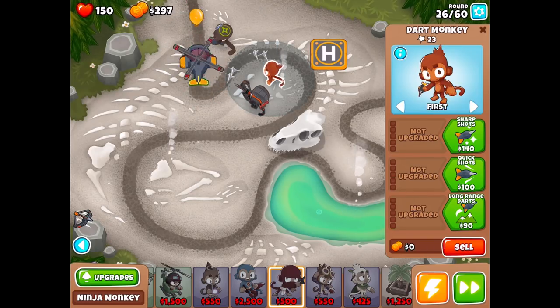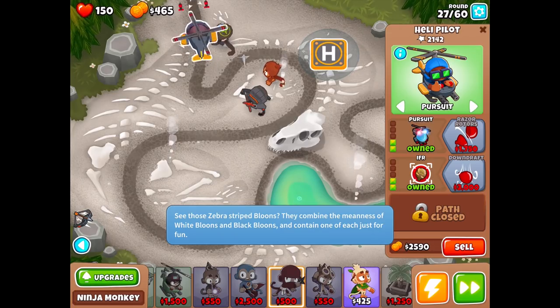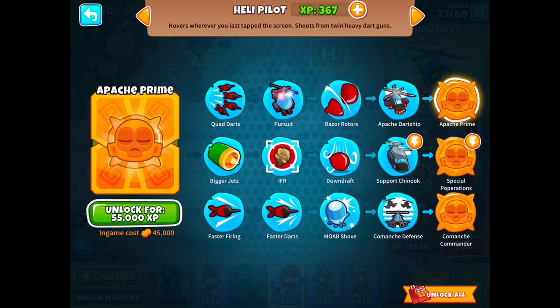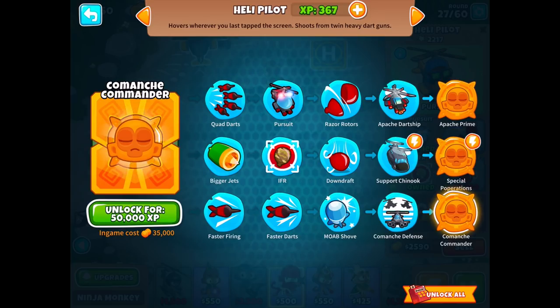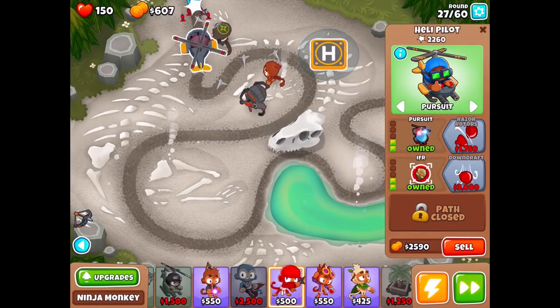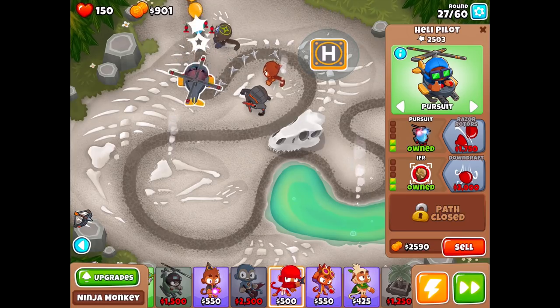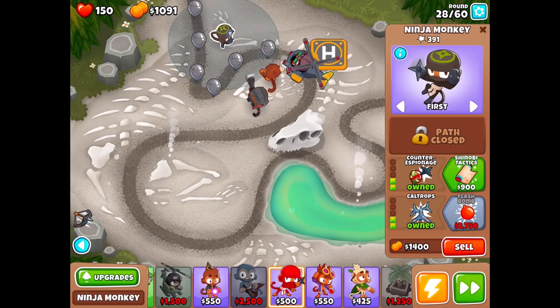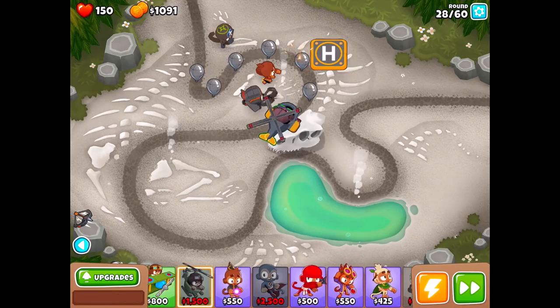I could start working on this guy — I feel like I want to wait a little longer and get a little farther. I feel like I want to do Downdraft soon, especially now that we have the Support Chinook. Next we'll be going for Apache Prime at 55,000 — maybe we'll do Special Operations instead. For right now the Razor Rotors are a little cheaper so I want to work with that. This Ninja Monkey doesn't pop leads — of course.